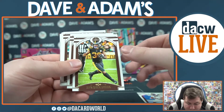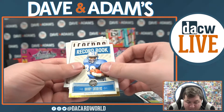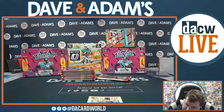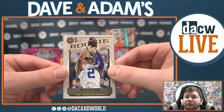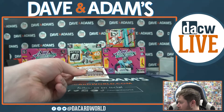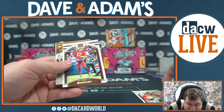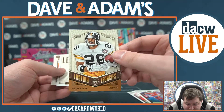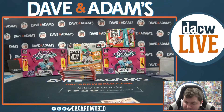We got Saquon Barkley, James Conner, Matthew Stafford, Marlon Mack. Barry Sanders Record Book, Brian Urlacher, Quartree Davis, and Justin Jefferson — nice rookie Justin Jefferson. DJ Moore, Phillip Lindsey, Josh Allen, Marlon Mack unnumbered, Living Legends Rod Woodson, Randall Cunningham, AJ Dillon, and Tua — nice AJ Dillon and Tua rookies as well.